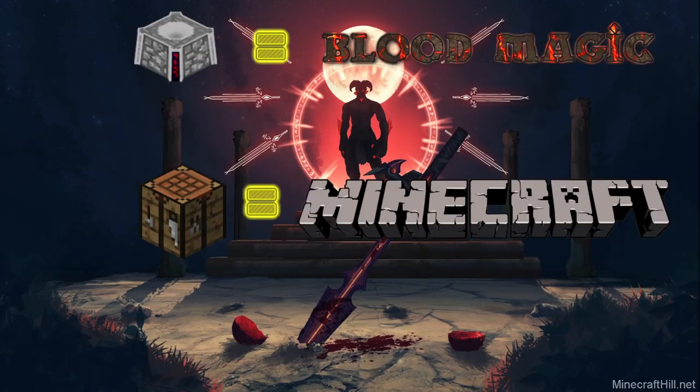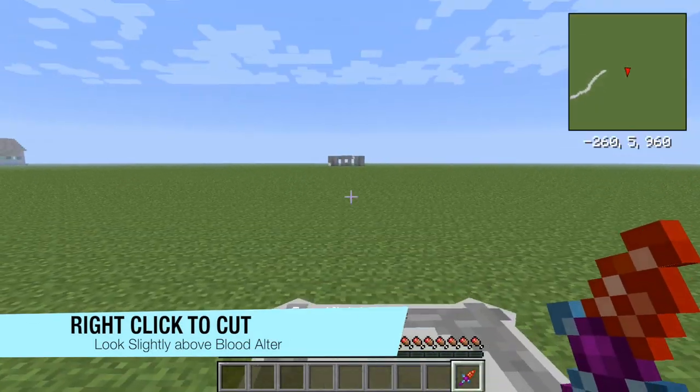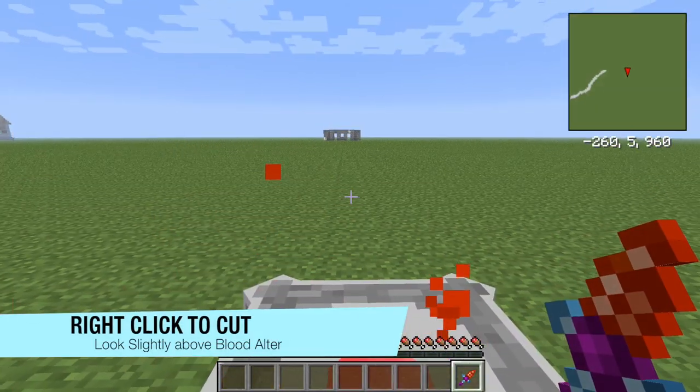The Blood Altar is sort of like the crafting table of Blood Magic. To begin using the Blood Altar, you must create a sacrificial knife and cut yourself. The Blood Altar will fill with blood as you can see from the texture.